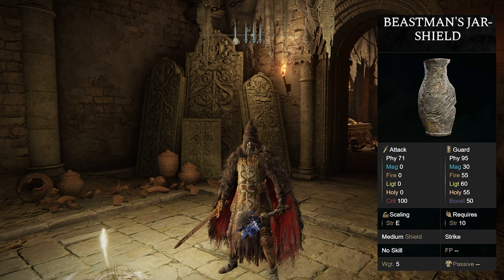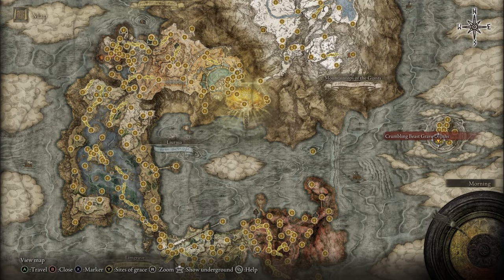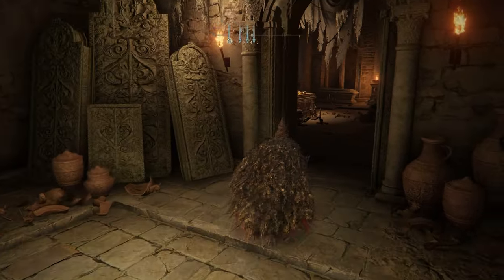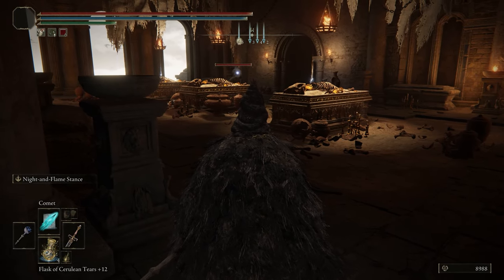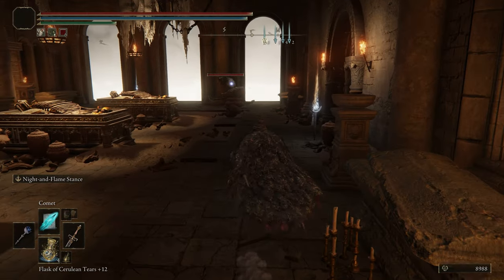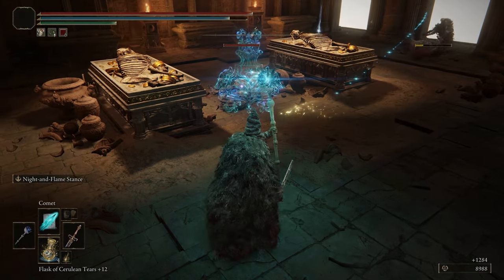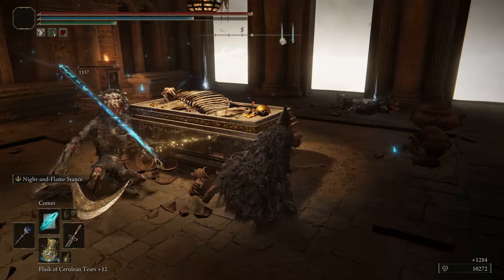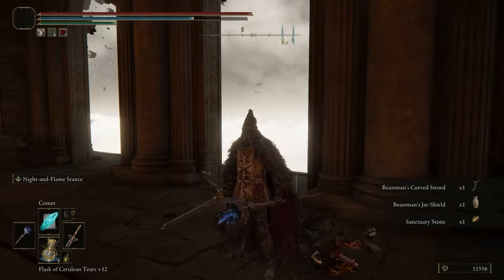If you'd like the Beastman's Jar Shield, you'll head over to the Crumbling Beast Grave Depths grace in Crumbling Farum Azula. Once you're here, make your way through — you can see him right there wielding the shield. Go ahead and kill this guy; he has a chance to drop it. If he doesn't drop it, you can just reset and kill him again. Note that one enemy nearby doesn't drop it because he doesn't wield the shield.